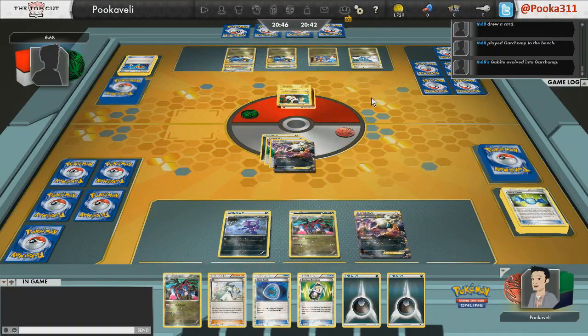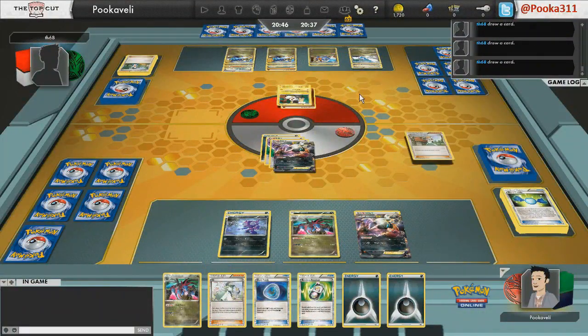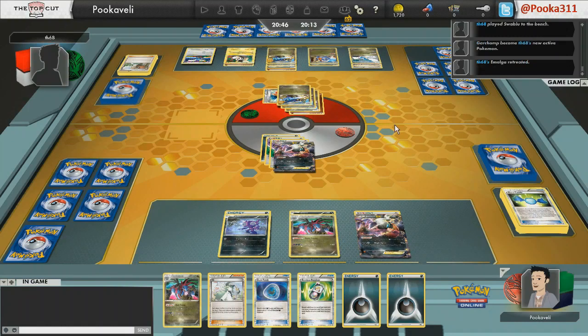This game has a long way to go — I still don't know who's going to win. If he gets a Catcher this turn, I'm probably in a lot of trouble. Having that Deino prized is pretty painful because I can't get the third Hydreigon out, so it's just going to be Darkrai all alone. Unfortunately, I have all special energy on the Darkrai, so I'm going to lose some energy to Mach Cut.